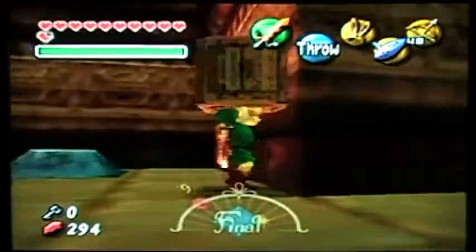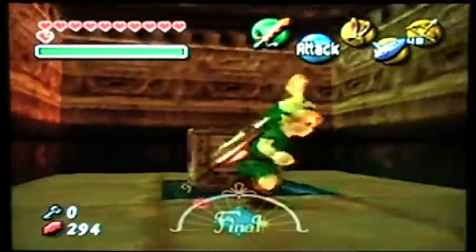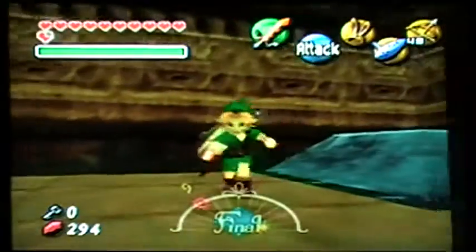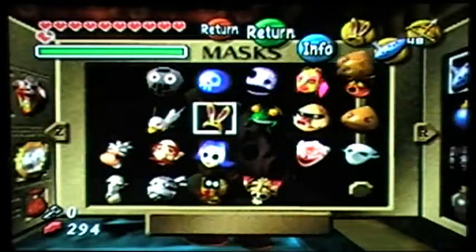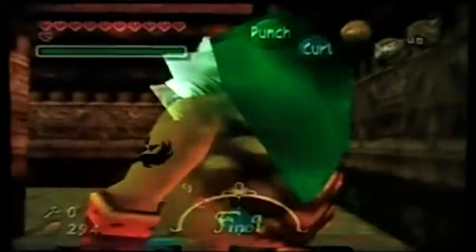We'll be seeing things on ceilings where they shouldn't be but are, which may give you an idea about this temple. That's a big button — a very big button — and the only person that can hold it down is the Goron. He's the only one heavy enough, so we'll just use him.